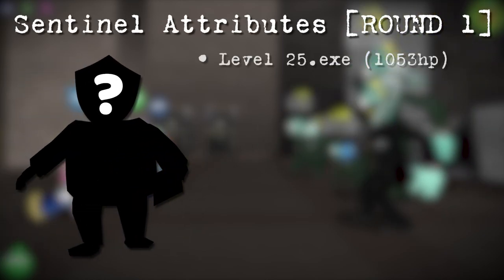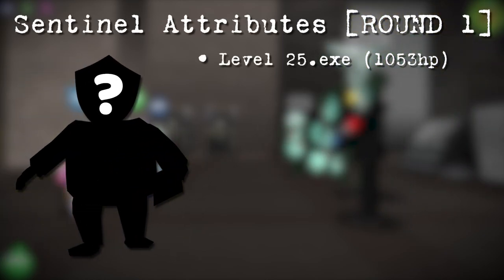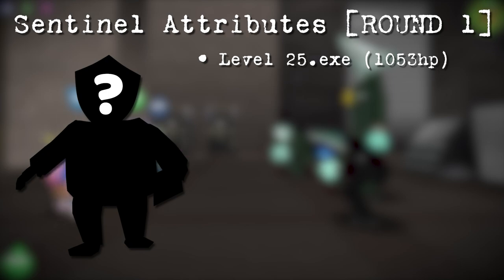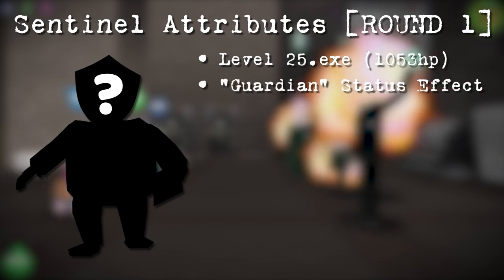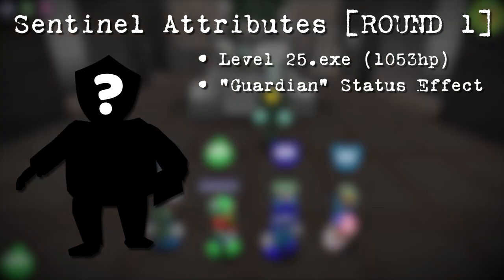This COG has level 25 EXE, which is the equivalent of 1053 health. These COGs also introduce a brand new status effect called Guardian, which disables cease and desist and pink slips.